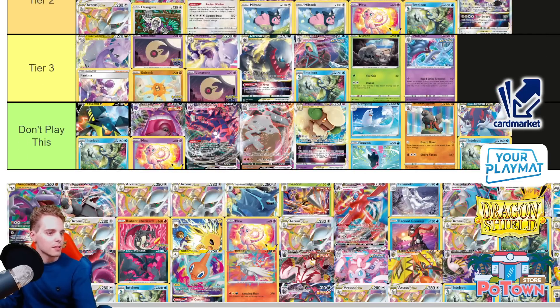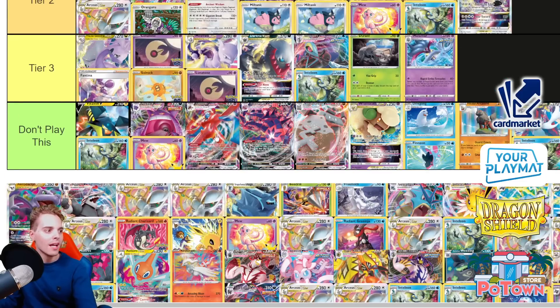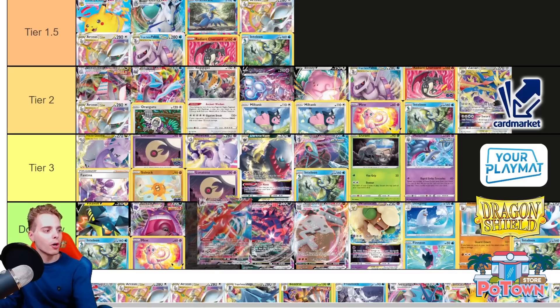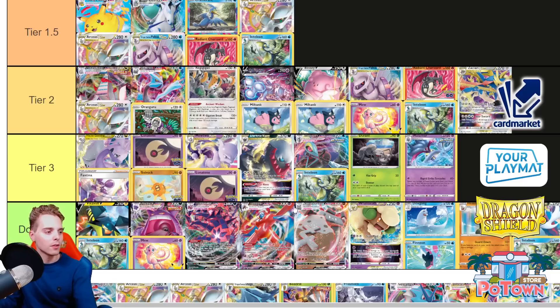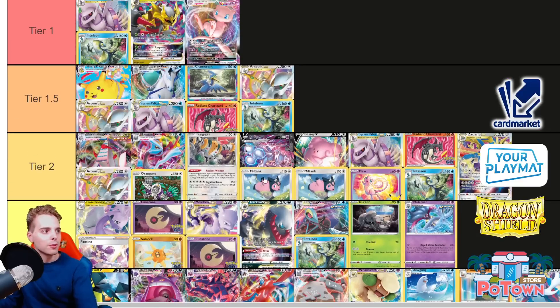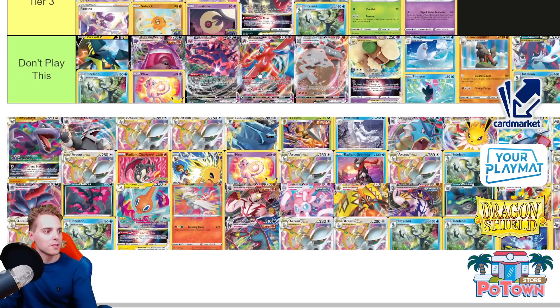Gengar — don't play this, it's bad. Deoxys — don't play this either. You're a very strong bulky VMAX and you get damage reduction against V-Max Pokemon with Deoxys, but the problem is that a lot of decks can one-shot you. That's the biggest issue. You're also a little bit slow — you can get a Psychic Energy and then wait for Double Turbo to go for 140 and healing, but that's low damage output.